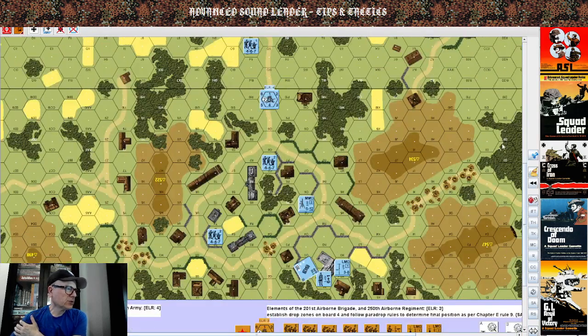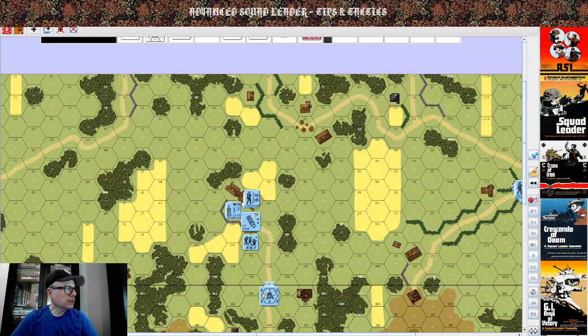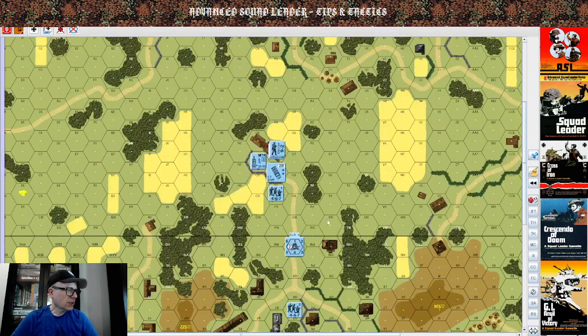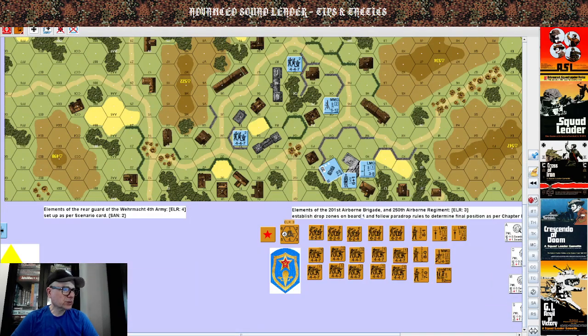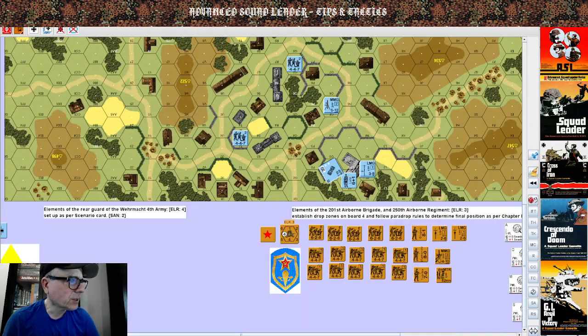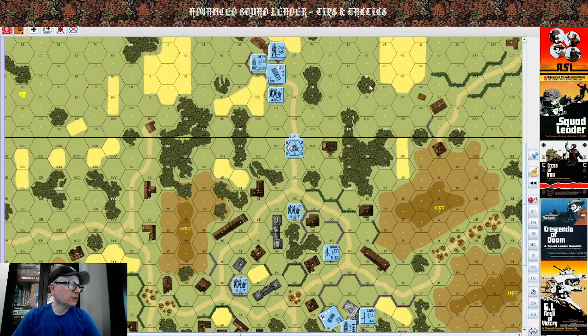We have three German leaders: Colonel Lutz guarding the headquarters in the rear with a minimal guard, Steiner fully on guard in the outskirts of the village, and Sergeant Mueller coming back from the front. The Soviet troops will drop onto three different locations; I considered board four but decided not to — I'll explain why afterwards.